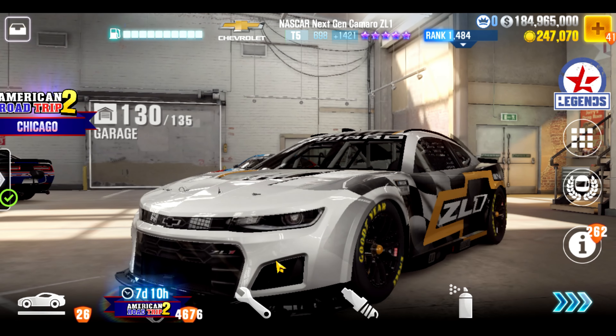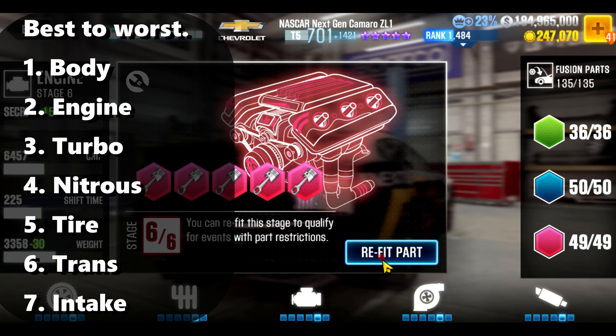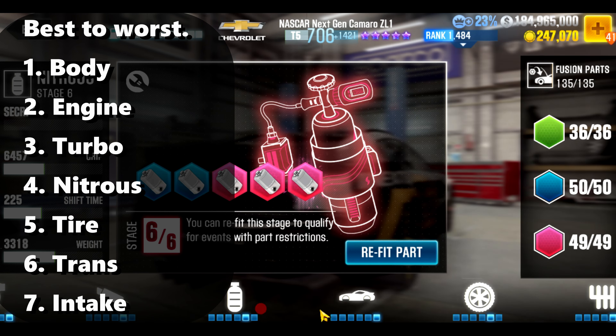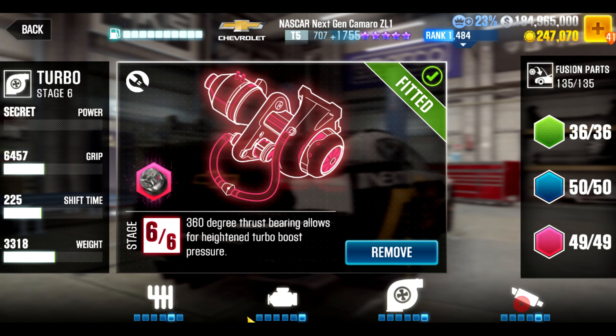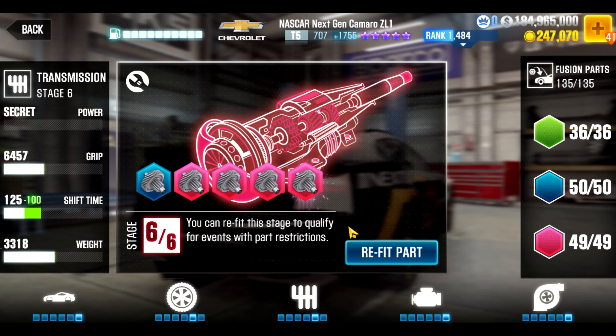Stage six effects — I'll give it to you without going through them individually to keep the video shorter. Breaking it down: number one body, number two engine, number three turbo, number four nitrous, number five tire, number six trans, and finally barely useful intake.